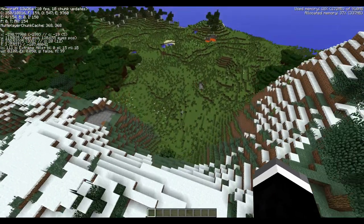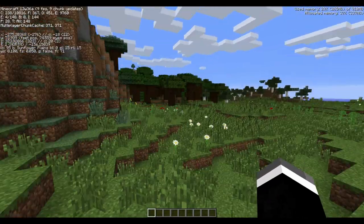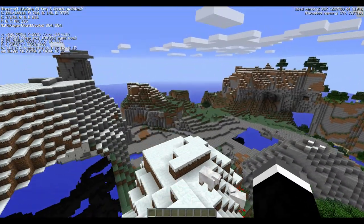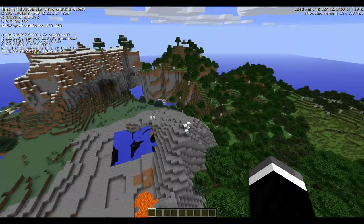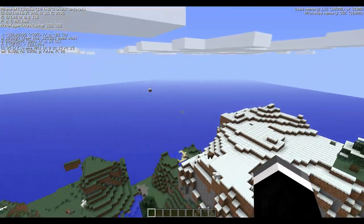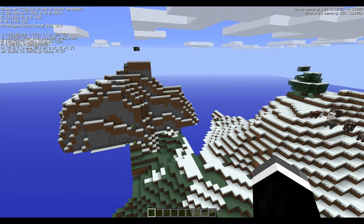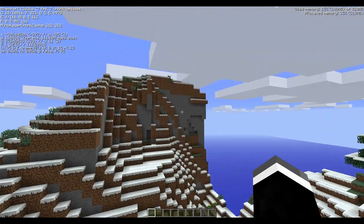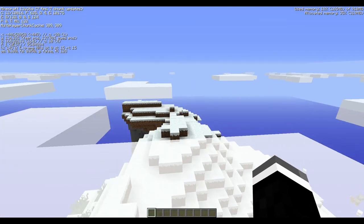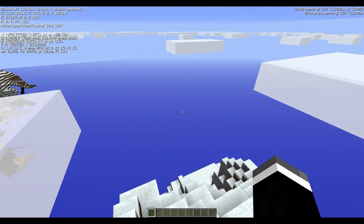The ground here is at level 71, so we're about 30 levels up, and we're already starting to see snow on top of these mountains. Chico was on a single player world earlier and was getting mountains all the way above the clouds — like 250 blocks tall, which is right up to the top of the world. Here's one that's almost above the clouds, all the way up to level 140. That's a pretty high mountain.